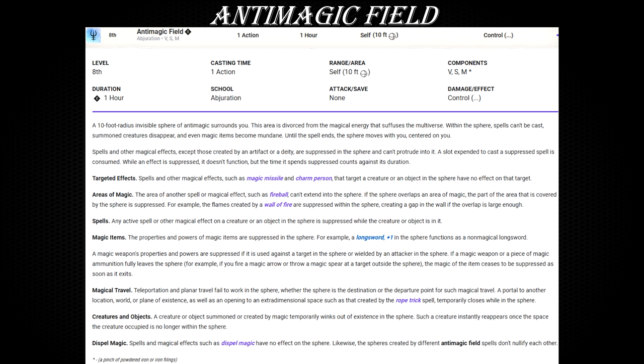Essentially, anti-magic field is a level 8 spell that produces a 10-foot radius aura — a bubble formed around the caster of the spell that suppresses all magic. Only artifacts and deities are not affected. This means that all other magic items, all spells (except anti-magic field itself obviously), and every other imaginable and unimaginable form and type of magic are affected. In other words, everything inside of this bubble is protected from harmful magic, but it is also cut off from beneficial magic.